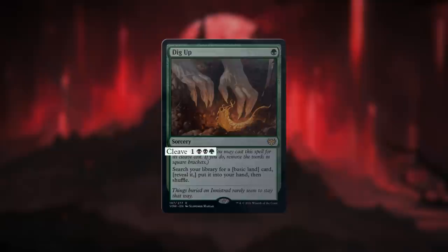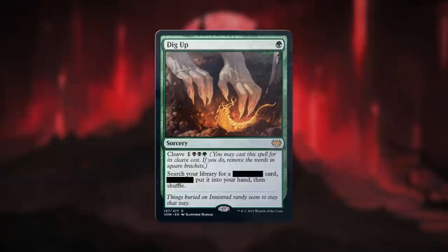Why not search for any card? If you cast a spell with cleave by paying its cleave cost rather than its mana cost, you can just skip the words in brackets. Search your library for a card, put it into your hand, then shuffle. Much better.